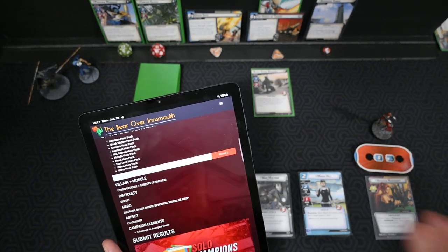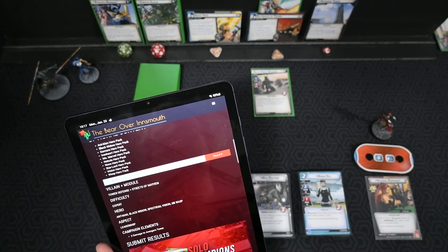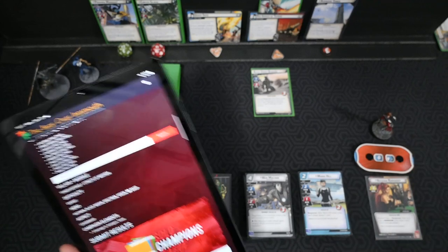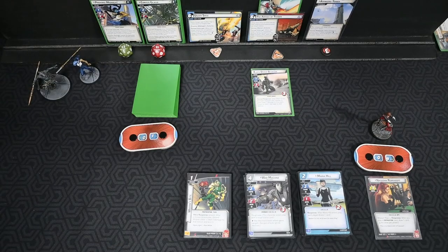We can only take one aspect, and that's Leadership. Campaign elements: three damage, two Avengers Tower — we've already marked that. Our scenario is Tower Defense.